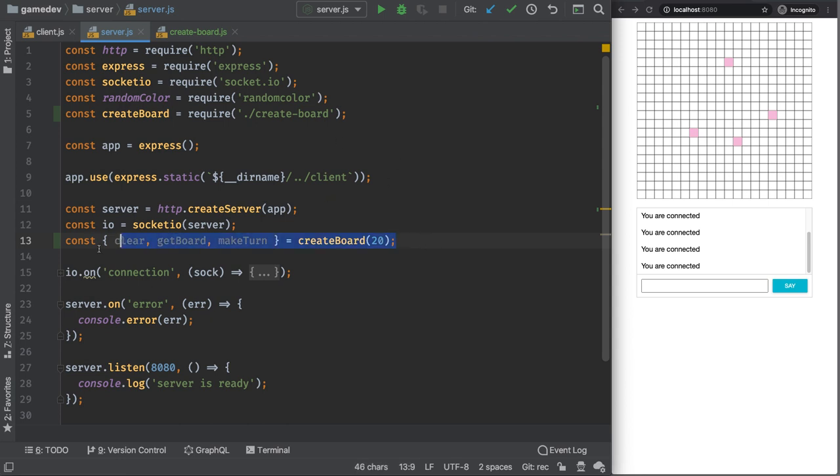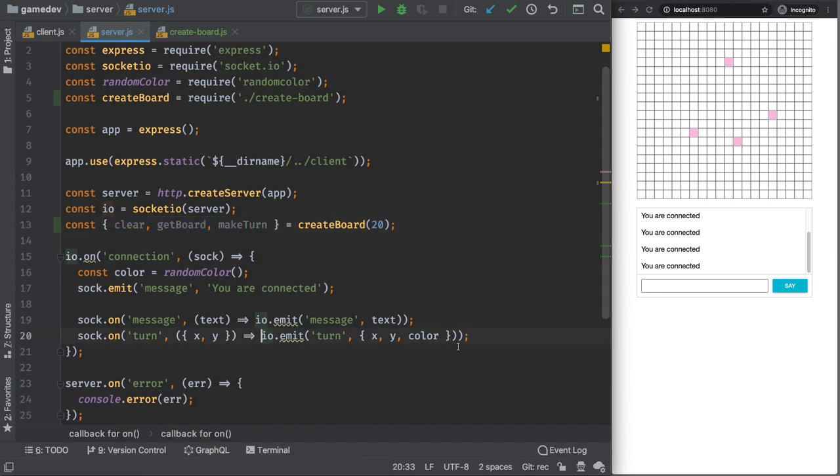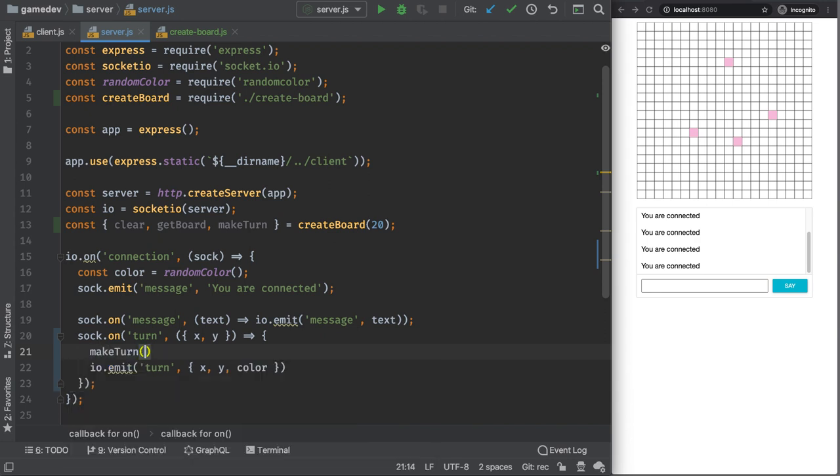Back in server.js, require createBoard and destructure clear, getBoard, and makeTurn from createBoard(20) — a global board since all players share the same level. Now when a turn arrives, call makeTurn(x, y, color) to register it. Instead of the 'you are connected' message, emit a 'board' event to the newly connected client with getBoard(), so they immediately receive the current game state and can render it.